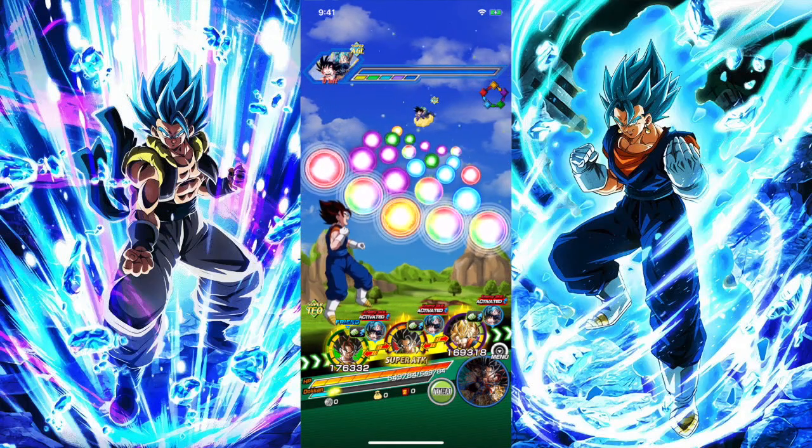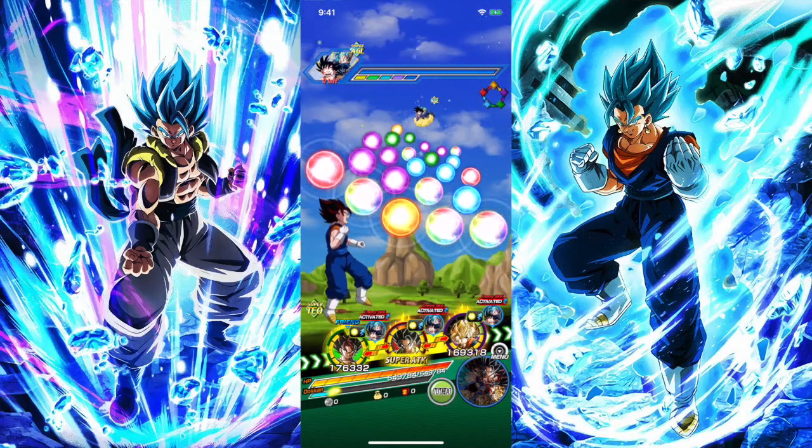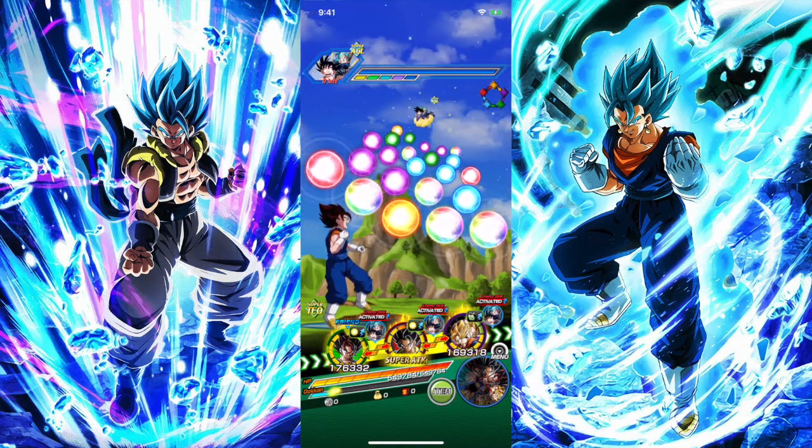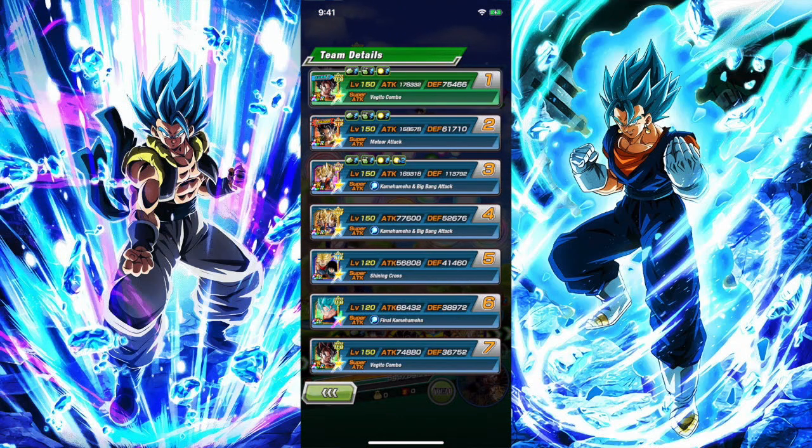Welcome back guys for another Dokkan Battle video. Today we're going to be doing the Infinite Dragon Ball History stage — specifically the Youth Category stage. The team I decided to bring this time is the Last Resort. This is easily probably one of my favorite teams in the game. We brought a friend Vegito, my leader is Gogeta, we got the OG Fusions — the INT and the Physical one — plus Trunks and Mai, as well as Tech Vegito Blue. It's going to be a very clean and relatively easy run.